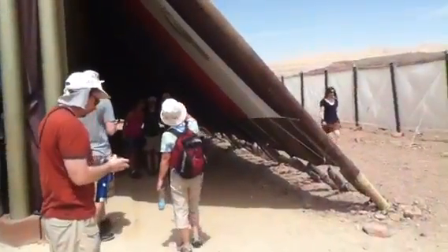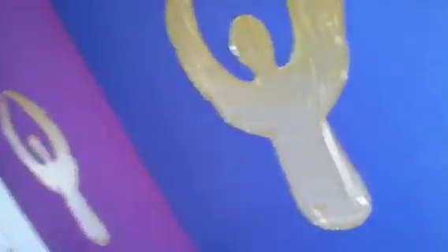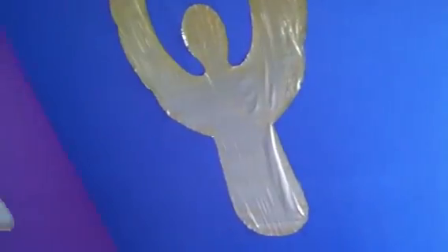In here you have four different colors: white, red, blue, and purple. The white represents purity. The red represents the blood of sacrifice. The blue equals sky. And the purple deals with royalty.